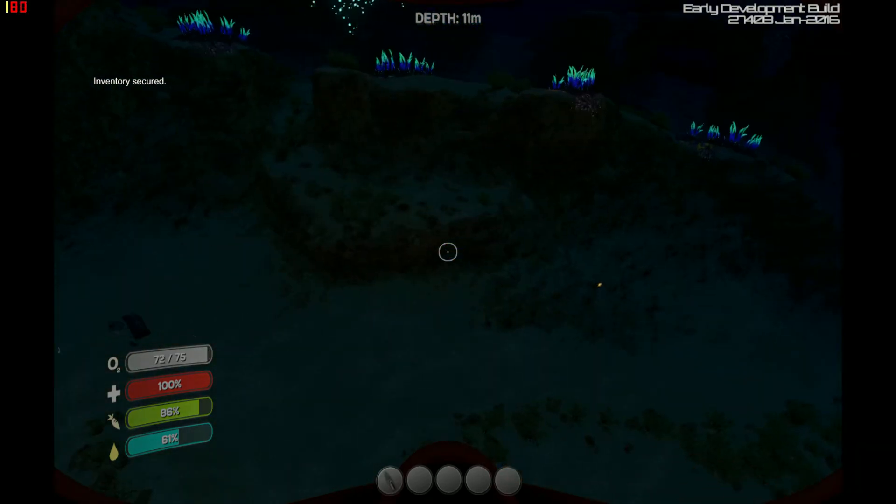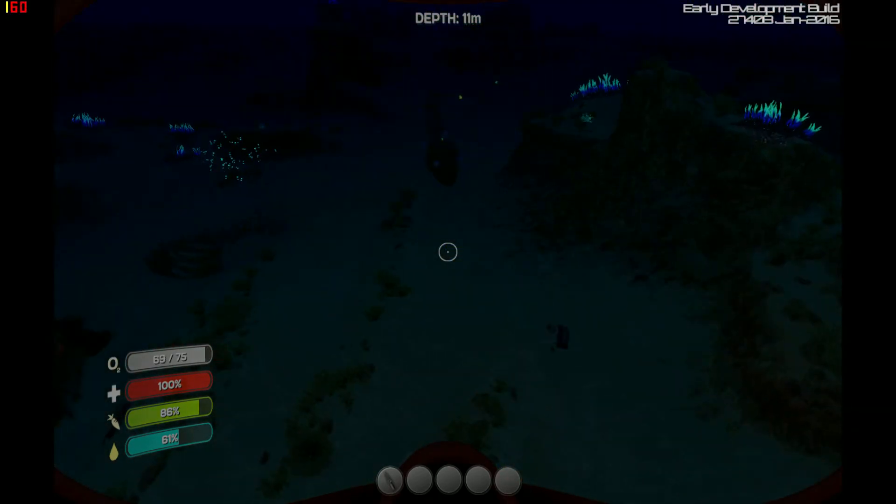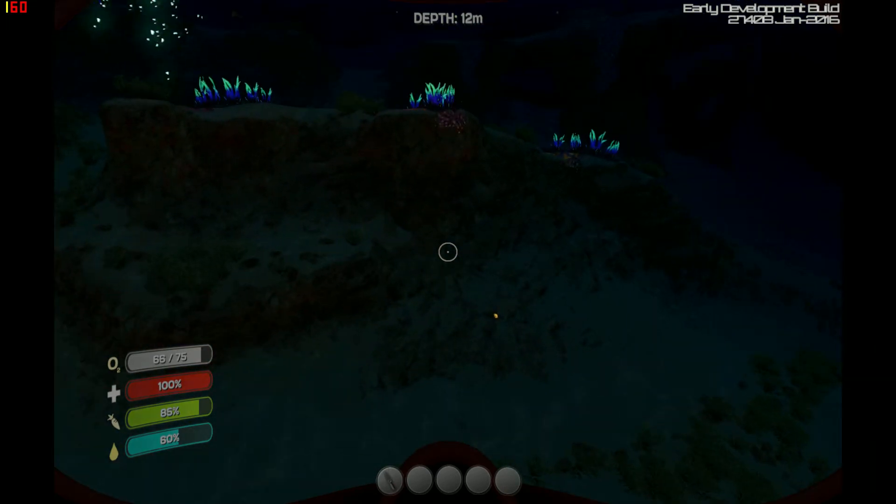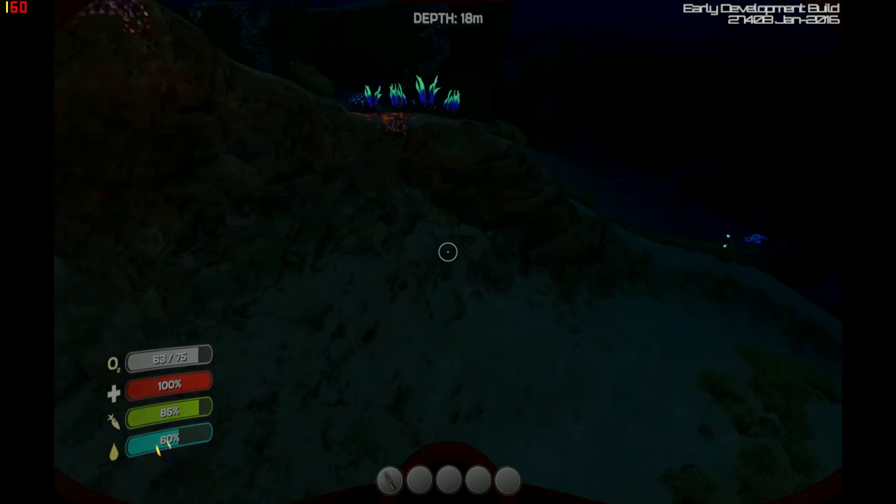The best place to find copper ore at the moment is in the limestone chunks that you see scattered around all over the place. They're actually also fairly easy to see from a distance normally. And now the game is going to prove me wrong.